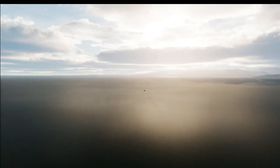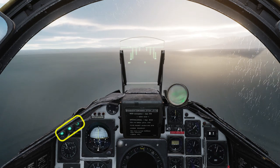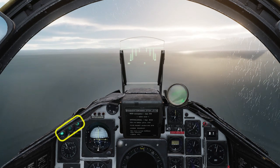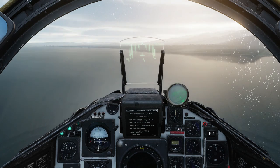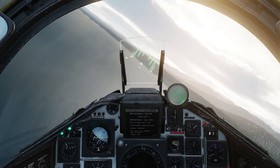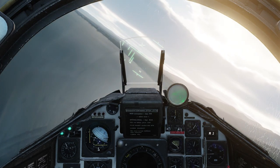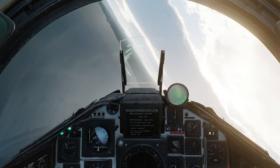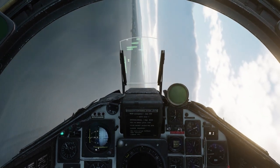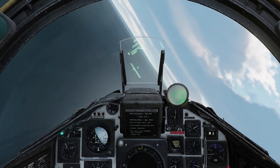Increase to full afterburner as you approach the threat zone. As you go transonic, your autopilot will no longer be able to hold altitude — switch it to attitude mode. Nearing the ingress point, turn in towards the target waypoint. Select your target waypoint manually if it doesn't switch over. Nice tight turn, trying to maintain altitude. Roll out on the target heading.